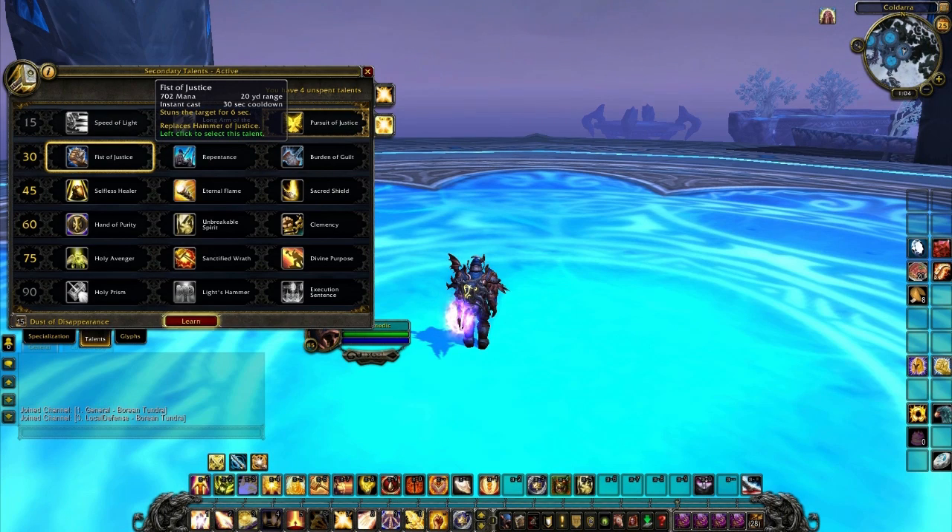Next up in the second tier, first we have Fist of Justice. It's on a 30 second cooldown, instant cast, and it stuns the target for six seconds. It replaces Hammer of Justice.